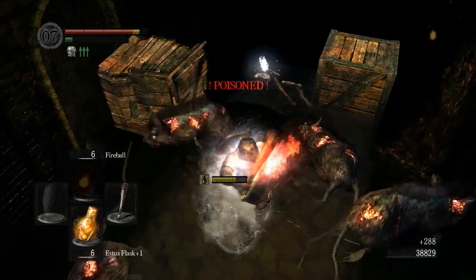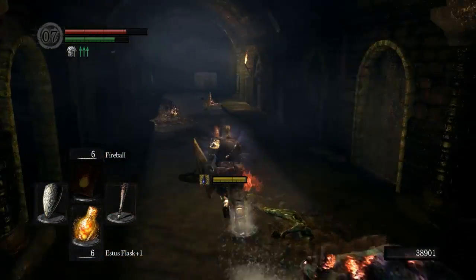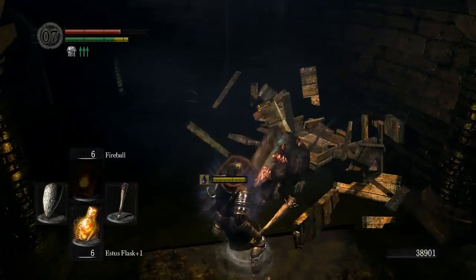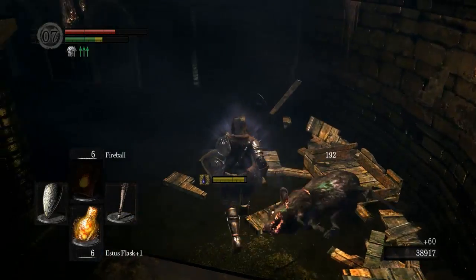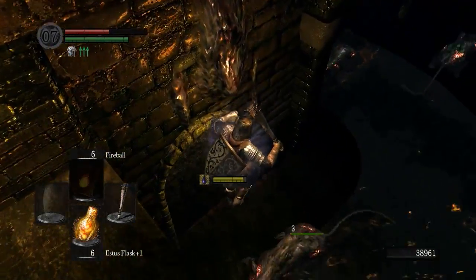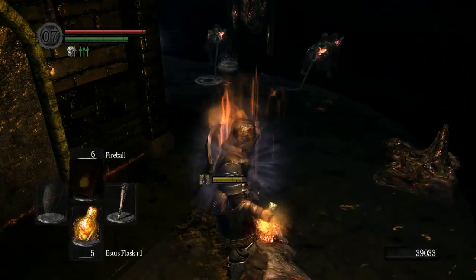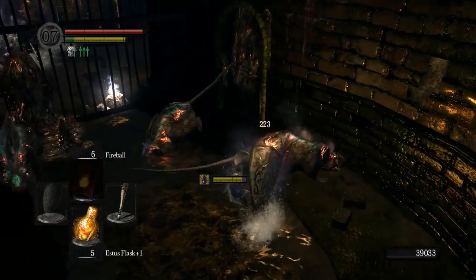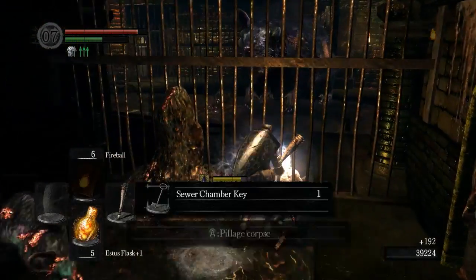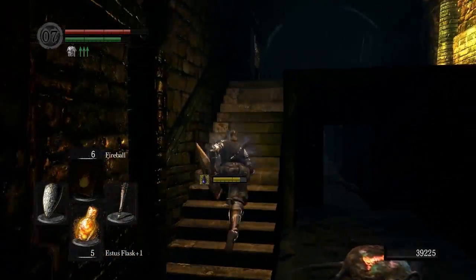One of the blob dudes poisoned me — you dick. Over here we get the Great Axe. That is a very good strength weapon, but we're not using a strength class and we couldn't equip it anyway. These blob dudes can drop humanity. Apparently it's because they were supposed to be feeding on the dead bodies of humans, and that's how they got it. It's disgusting, because humanity is kind of parts of people. It's Dark Souls, man — it's called Dark Souls for a reason. Hello, giant rats. That is the key that we need to open up the door to get to the bonfire.